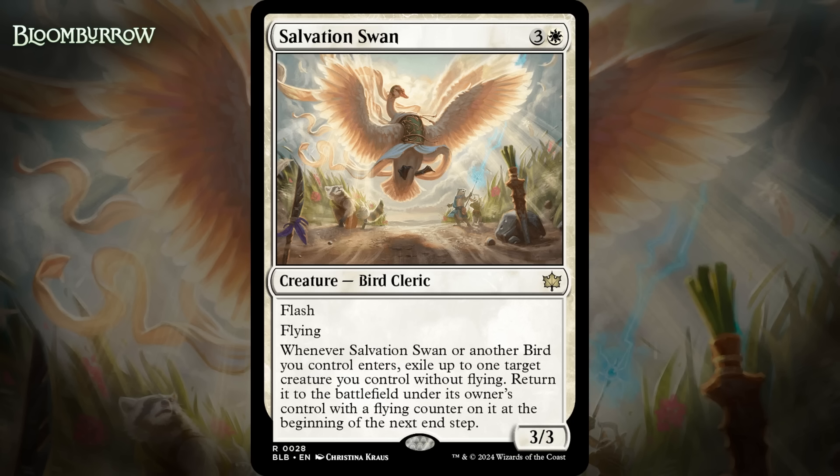You also have the upside of flashing it in and killing like a 2/2. There's just a lot of different things you can do that generate a two-for-one or at least more than one card's worth of value with Salvation Swan. The fact you can only exile non-flyers will stink on occasion, but most of the time this will generate some real value up front and then represent a very real threat in the air, especially because it's going to be joined by whatever you blinked. I think it's a bomb — giving it an A-.